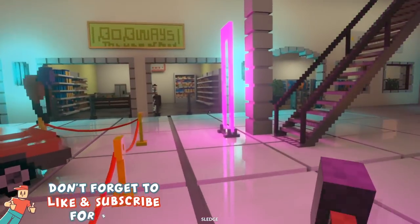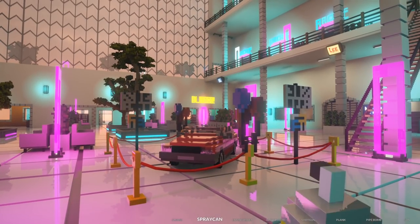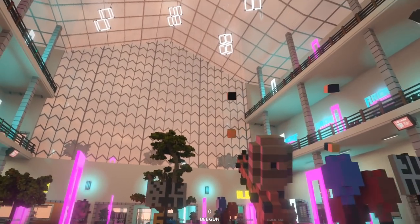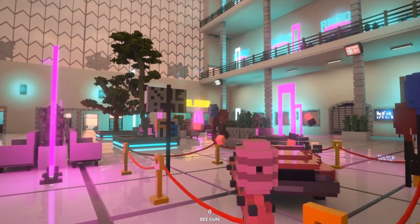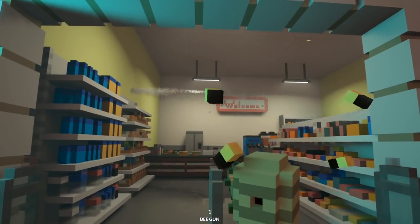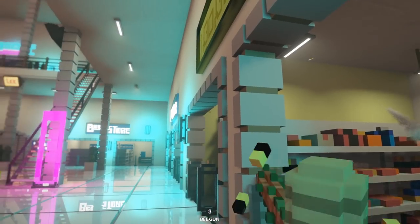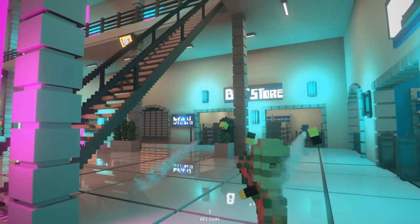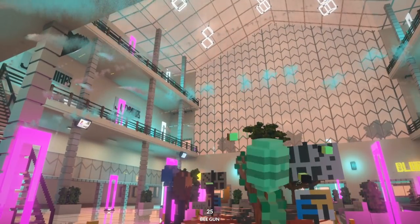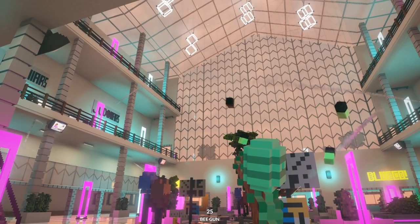If you're enjoying Teardown on the channel, maybe hit that thumbs up button. If not, you're going to get stung by bees — and there's a good reason for that, because we have the bee gun. This thing shoots hungry bees. It looks amazing. The bees are not active right now; they're just flying around. But once you make them active, they eat everything.